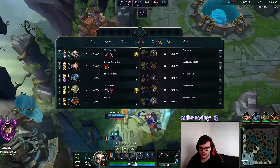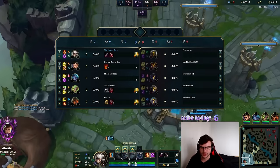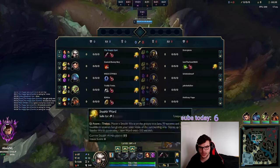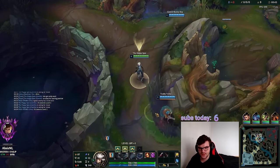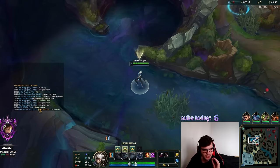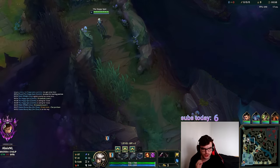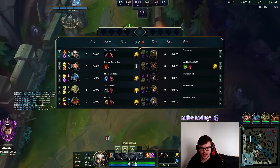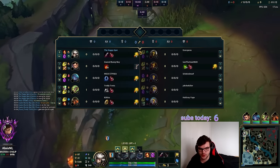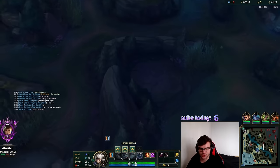I want to ward the river to see where Jarvan starts so everyone can play around it. We get the ward down. With the recent minion XP buff, even with three percent I still get level 2 from the first six minions in top lane. I have to play really accordingly. If I can surprise Allowei with an early level 2 that can mean a very valuable trade — she's going to be weak side as Jarvan takes blue buff.